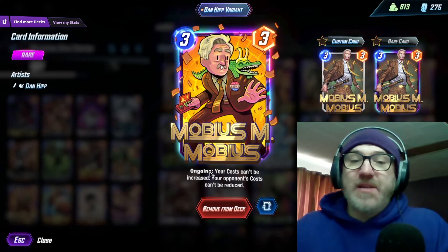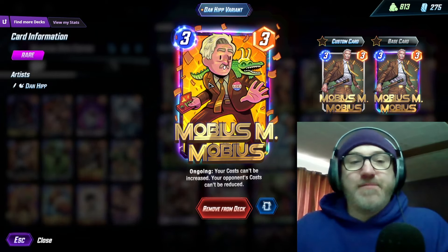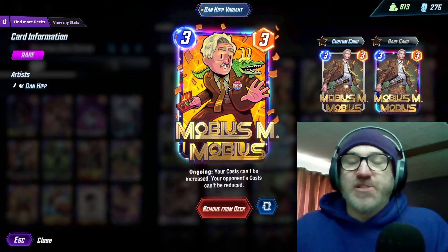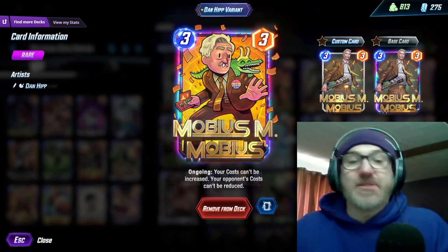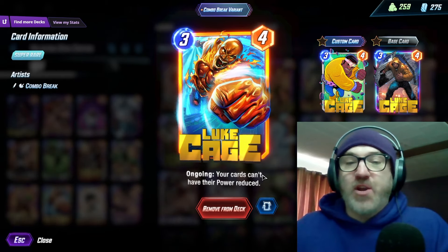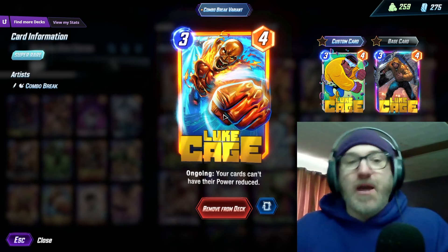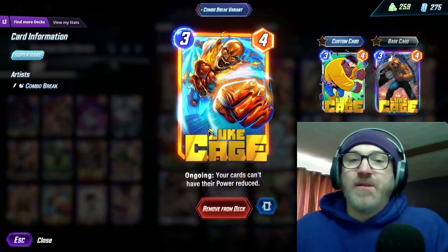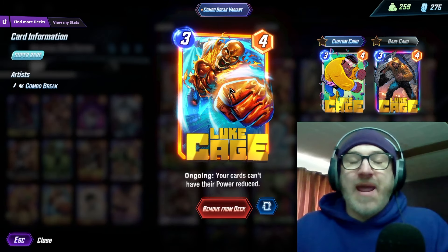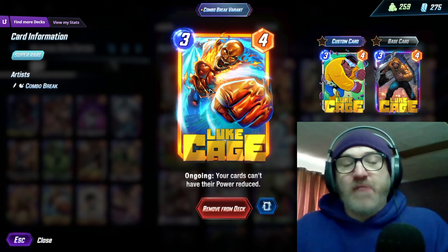We're running Mobius — ongoing, your cards can't have their costs increased, and your opponent's cards can't have their costs reduced. This is a control deck after all, and this is one of the control tools. Great at stopping those pesky Loki decks. Luke Cage — ongoing, your cards can't have their power reduced. So you want a buffed-up Angela, a buffed Hitmonkey, Luke Cage down on the board, and whatever lane they've buffed up, you can get rid of it with Shadow King.